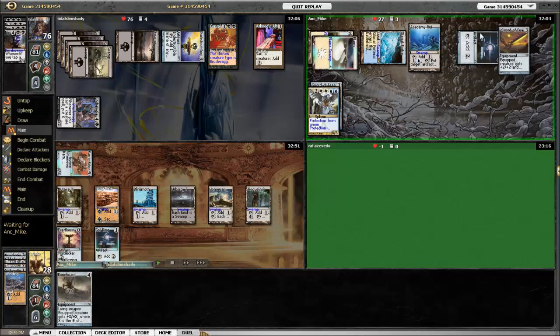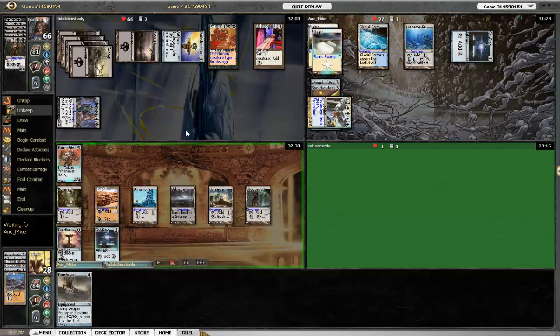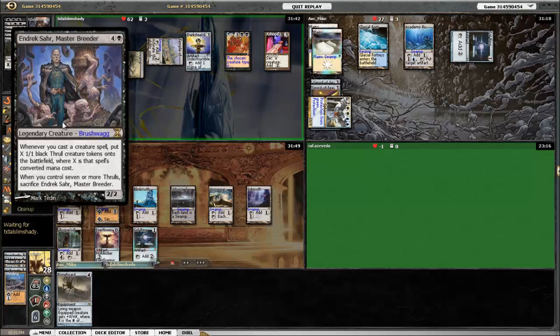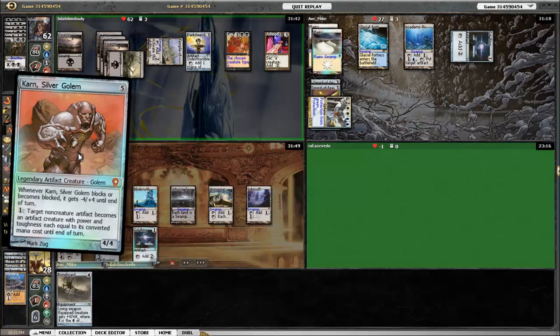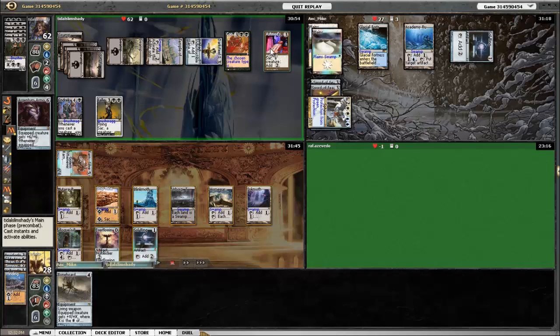Asperia draws into Sol Ring and then copies the Sword of Feast and Famine, and starts going after the Endric Saar player — that's 10 damage right there. She's making him discard two cards: one was Drana, which is awesome, and another was Consumed Spirit. I'm a little worried now because the big flying Asperia is problematic. I draw into Inkmoth Nexus and play it. I go after Endric Saar, because Endric Saar with Ashnod's Altar is problematic, and I didn't want to give Asperia more cards yet without a better board presence.